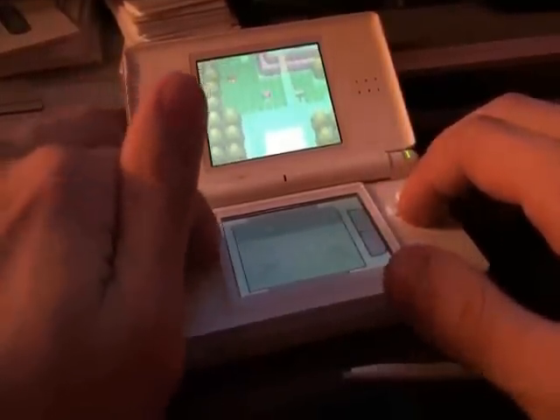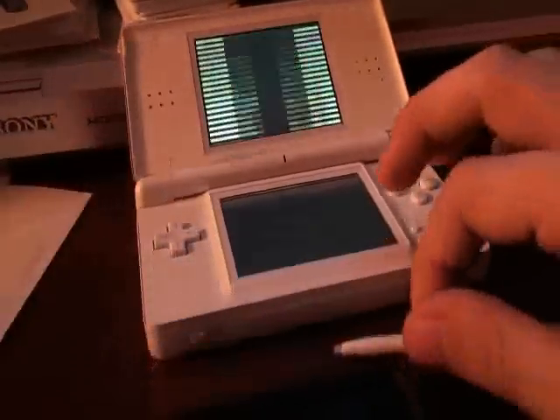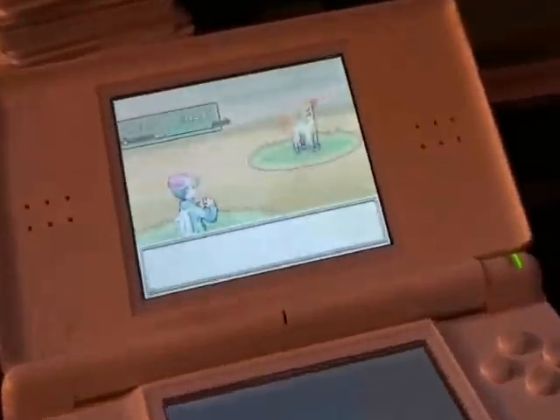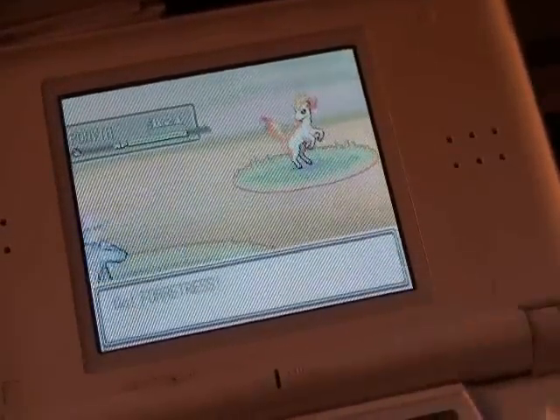You go up here and search around for wild Pokemon. As long as it's not a roaming NPC, you can catch it. For me, it's yet another Ponyta. So I'm just going to catch it. While I'm catching it, we open up our RNG Reporter.